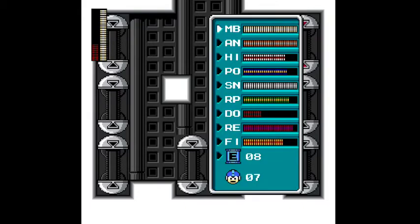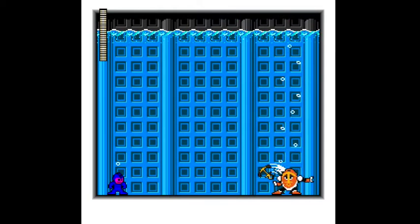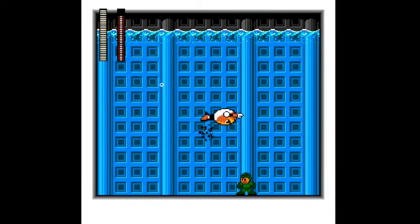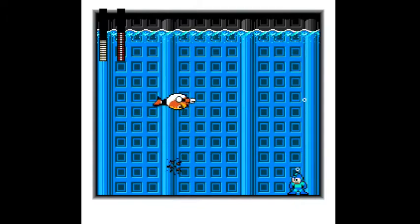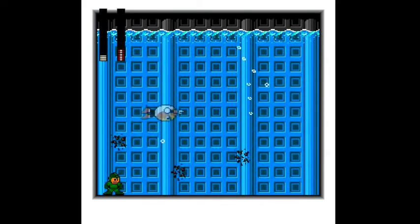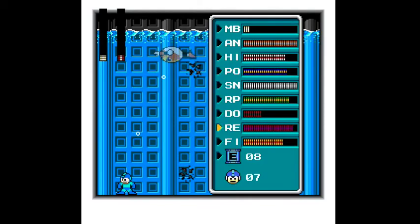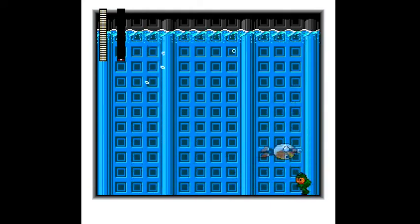I'm not gonna get much opportunity to refill that, but a little bit. Now last boss - this will be interesting. Anchorman is technically on the weakness loop to Repairman, but Repairman's weapon doesn't actually damage him. He does way more damage by running into me than he does with anything else. I have an E-Tank - why don't I use it? On the other hand, he's pretty weak to the buster too, so it's not too much of a problem.